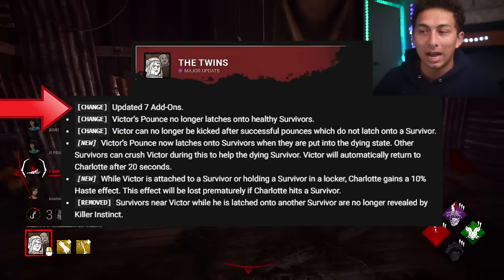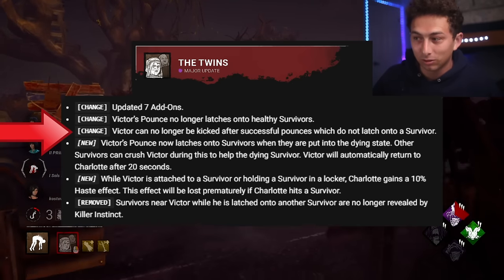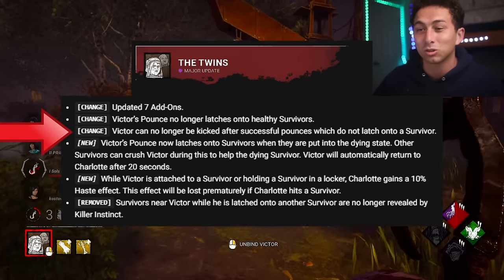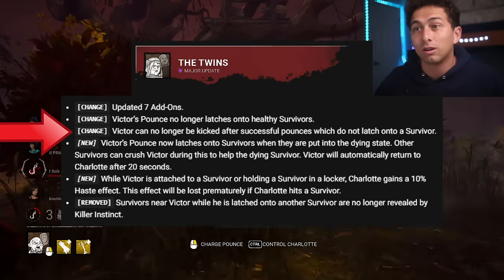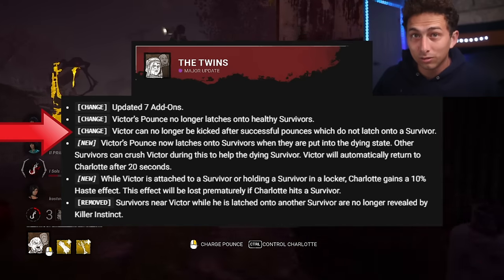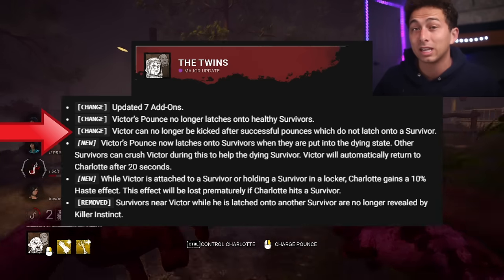There were 7 updated add-ons for the Twins. This is a huge change: Victor's pounce is no longer able to latch onto healthy survivors. Instead, Victor can no longer be kicked after successfully pouncing on a healthy survivor — he bounces off and is unkickable. This prevents healthy survivors from holding Victor hostage, which previously would trigger killer instinct and deny the killer access to Victor for a long period of time, making them essentially an M1 killer.